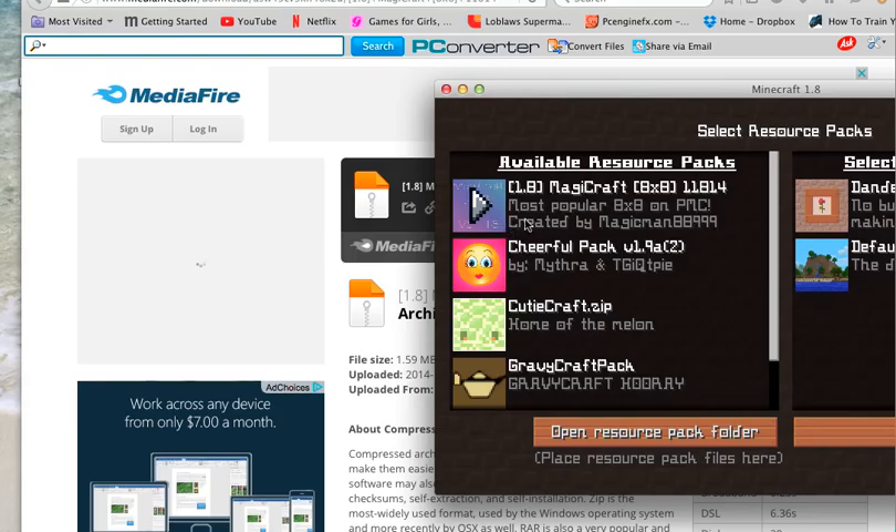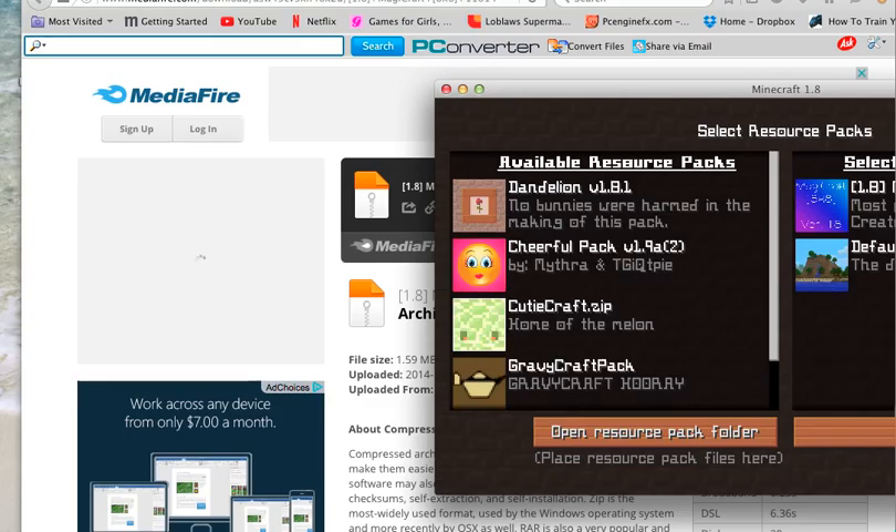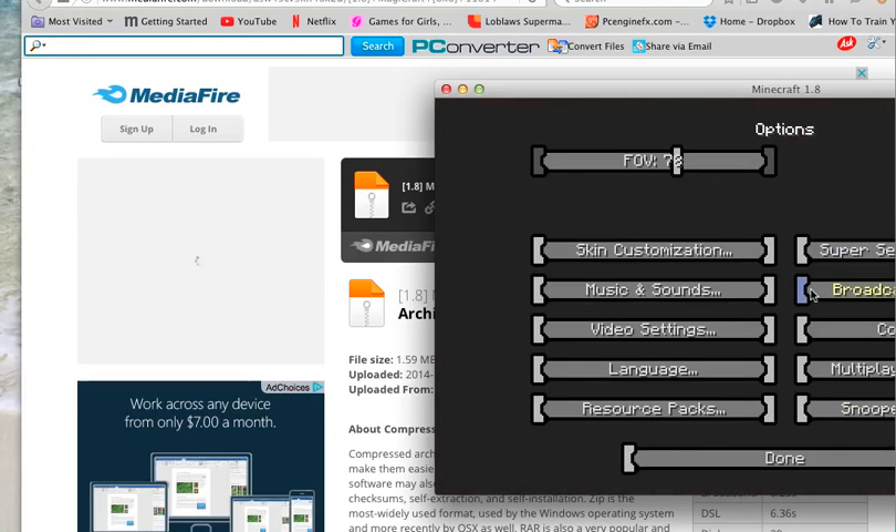We're gonna click on it, then exit, say done and done, and go back. There it is right there — I'm gonna put that one on and take the old one off, and put Magic Craft on to see how it looks. This is pretty much all of it — it freezes a little so just give it some time.